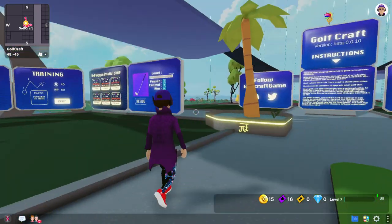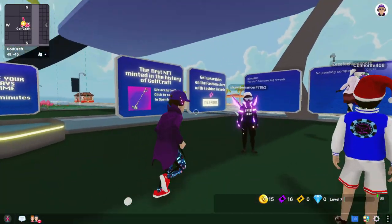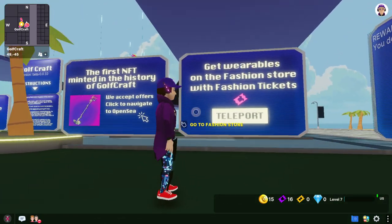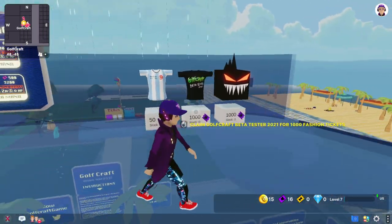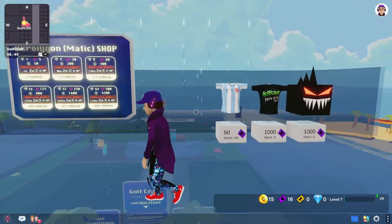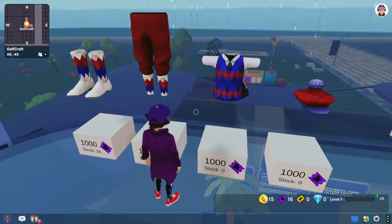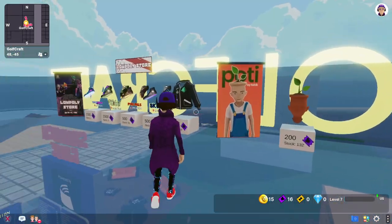So before we actually try the game out, why don't we go take a look at the wearables. Over here you see 'Get Wearables on the Fashion Store with Fashion Tickets.' We click that and we can see all of the wearables that you can claim with your tickets. And some of these wearables are honestly some of the best looking in the game — there's a lot of detail on them. Pretty impressive.